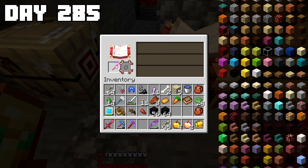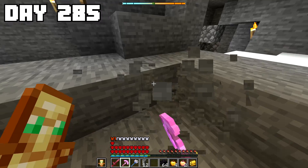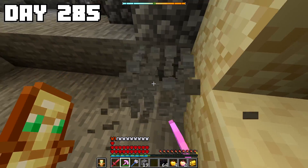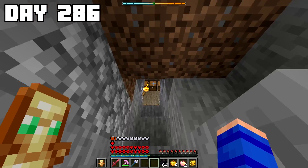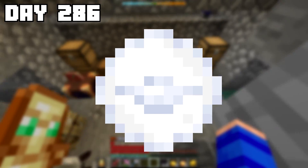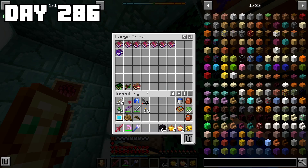With my leftover end crystal, I crafted a pickaxe to replace my current mana steel pickaxe, and also a hoe — just because I thought it was funny. I spent day 285 trying to max out the end crystal pickaxe, but when I went to test it out, it honestly didn't seem like that much of an improvement, so I was a little bit disappointed. Now for my second to last eye, I would need to acquire the wither eye, which — as you can probably guess — would require me to defeat the wither.